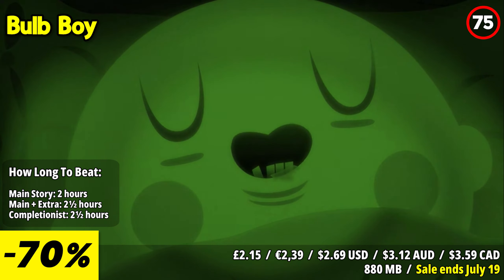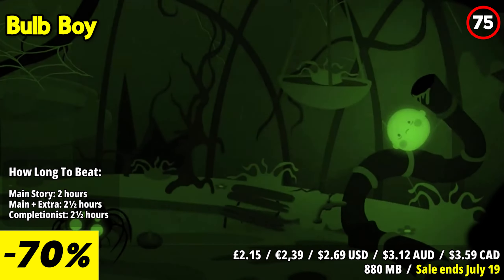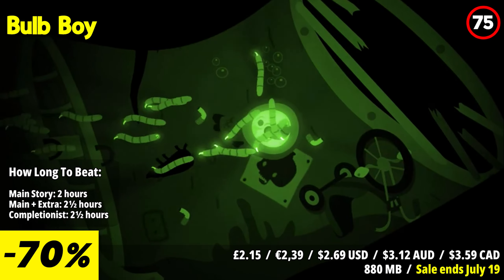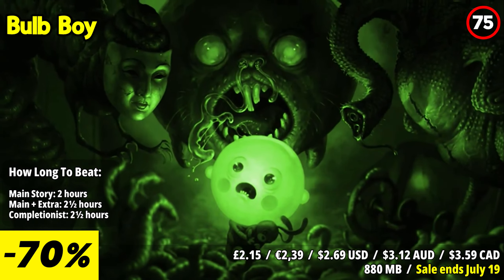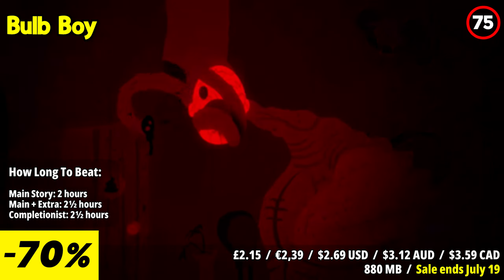Bulb Boy is a charming and atmospheric point-and-click adventure game that delivers a unique and engaging experience. The game follows a courageous young boy named Bulb Boy who must navigate a dark and eerie environment to rescue his family from sinister creatures. Gameplay revolves around solving puzzles and uncovering secrets, using wit and observation skills to interact with the environment, manipulate objects, and find hidden clues. The puzzles are cleverly designed, offering a good balance of challenge and satisfaction.